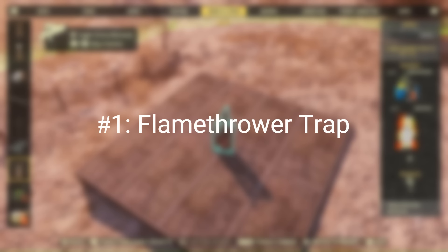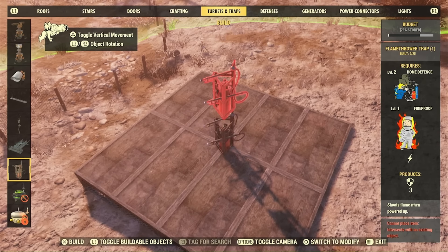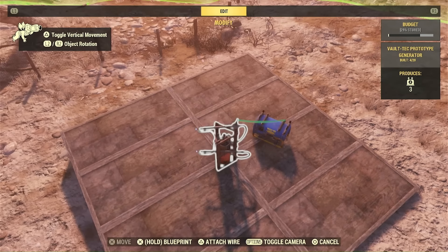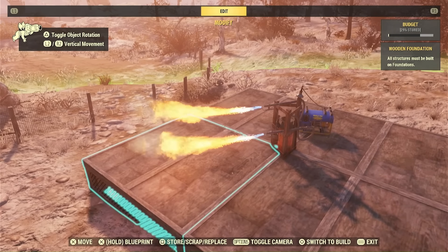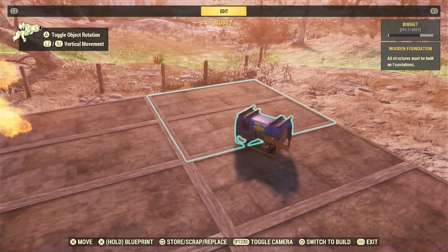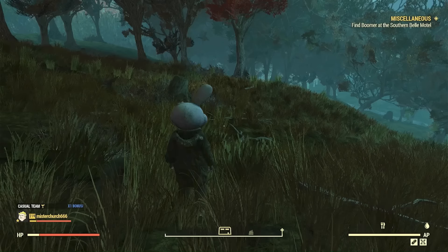Number one: the Flamethrower Trap. I use this in almost every build on the channel. When you walk up to it and hit trigger, it triggers the Flamethrower Trap. Or you can just power it up with a generator and it bursts forth righteous flame. You can use this to destroy your camp items.